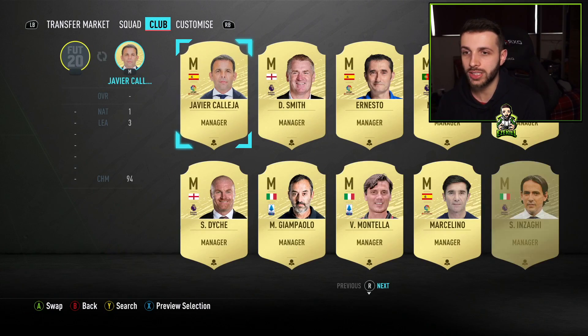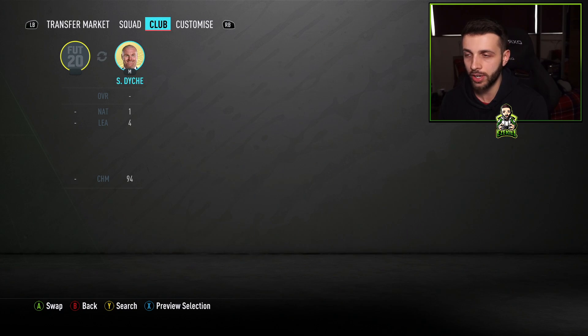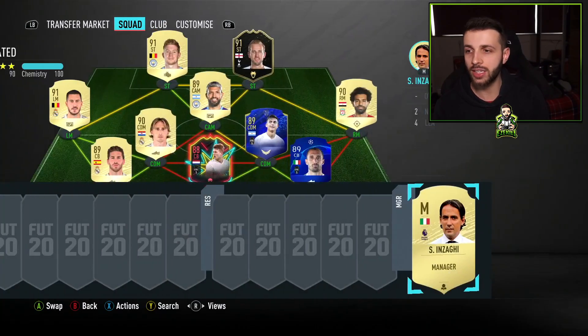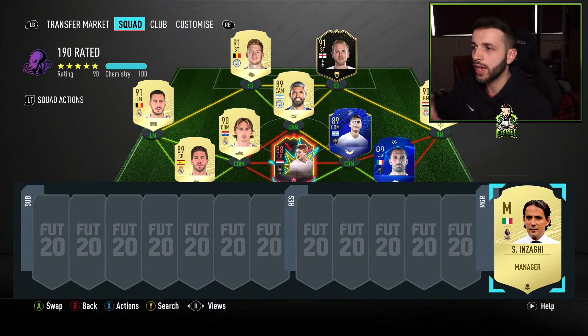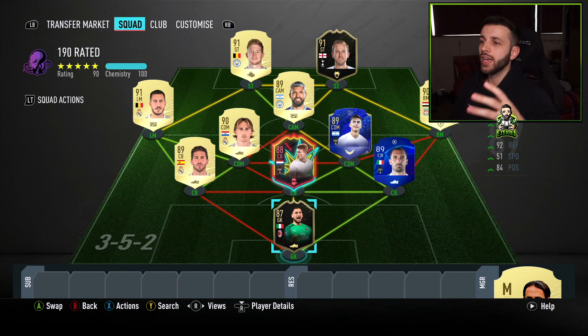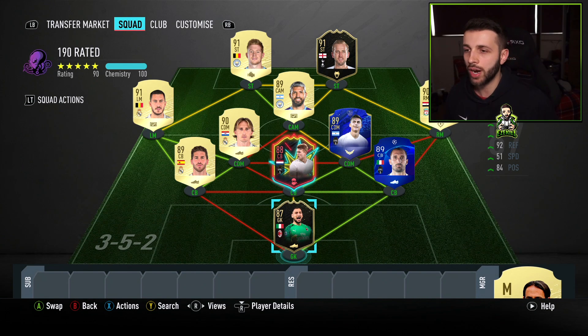So let's go ahead and pick ourselves a manager. It is an icon — it is the best icon in the game — it is Inzaghi. Thank God I did not get this guy in my Prime Players pack from Icon Swaps 3. That puts us on full chemistry, 100 chemistry with a 90 rating overall.